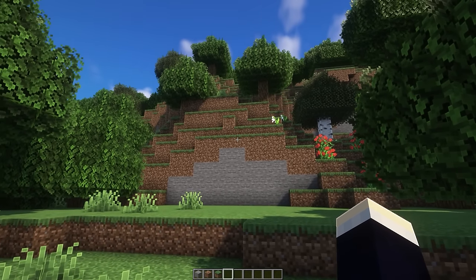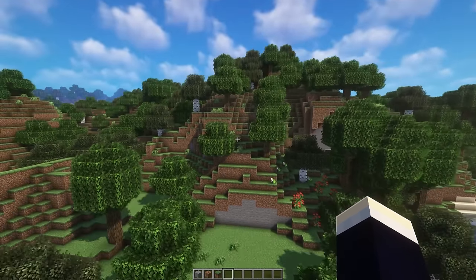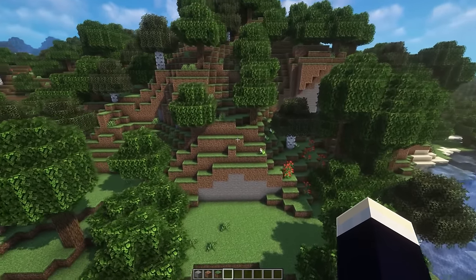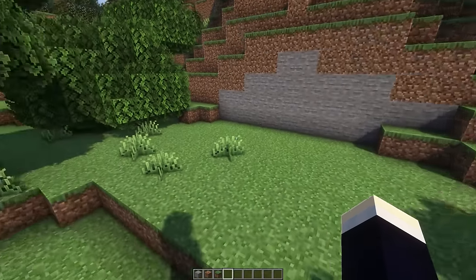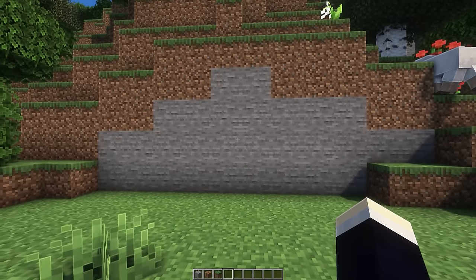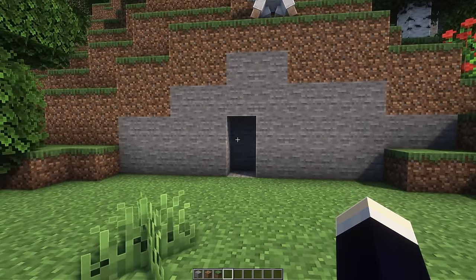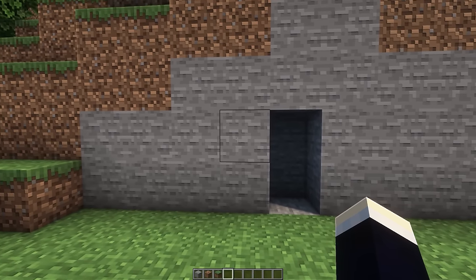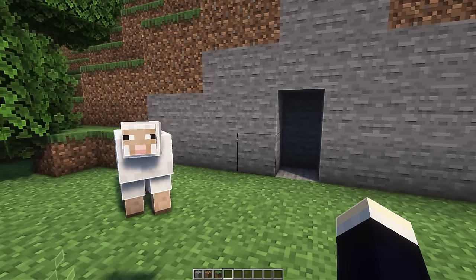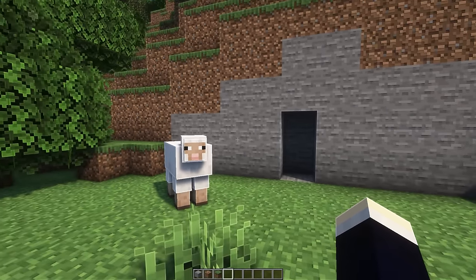Starting off, you're going to need an area similar to this one, where we have the side of a giant hill or mountain. If you can't find an area like this, you can just go into a cave or something like that, and just make sure you're at least five or six blocks below the actual top of the ground surface. So now what I'm going to do is mark out where I want the entrance to be, and I'm just going to do that by destroying a two by one hole inside of the mountain.